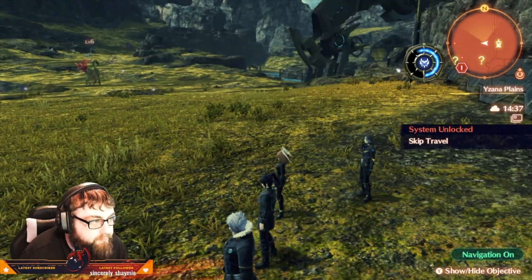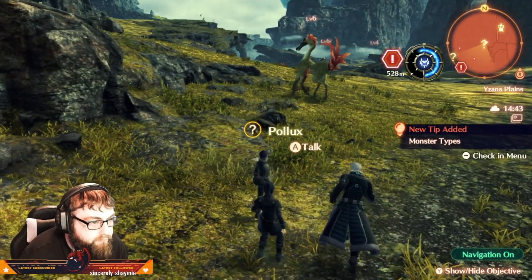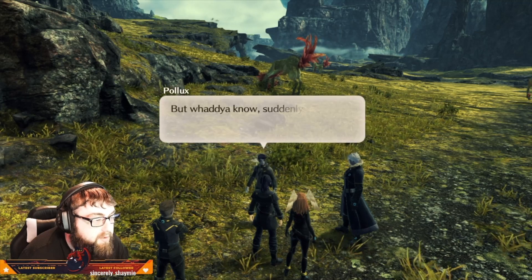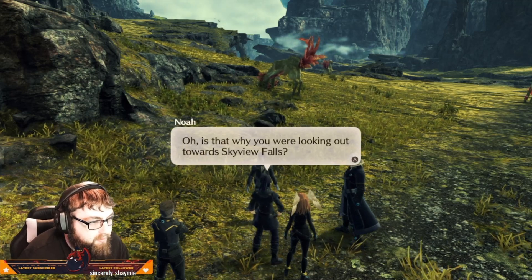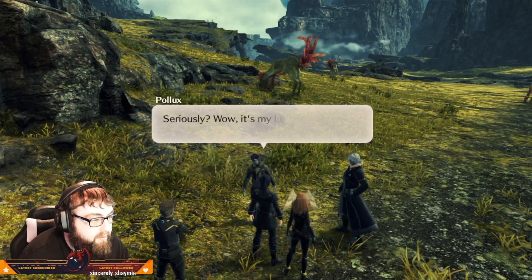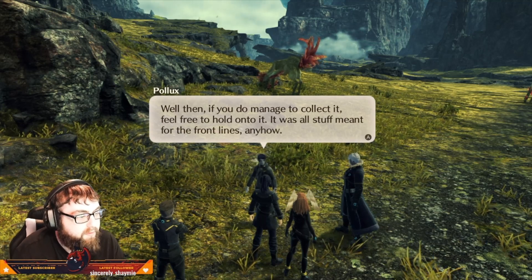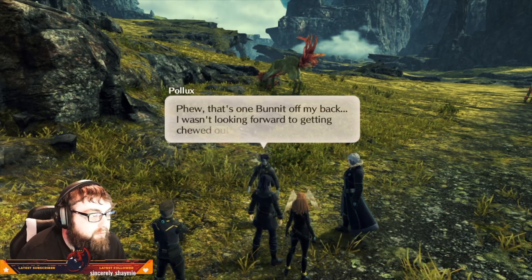Oh boy. Hey, what's that? Wouldn't have expected to see you here, Pollux. Yeah, well — the big mission's getting underway, so I put in to request an urgent supply drop. But the wind's picked up and the drop's been blown way off course. Is that why you're here looking towards Skyview Falls? Why don't we pick it up? It's right on our way. Seriously — it's my lucky day! You special forces folks are the best. If you do manage to collect it, feel free to hold on to it — it was all stuff meant for the front lines. That's one burden off my back.